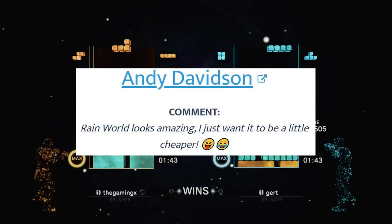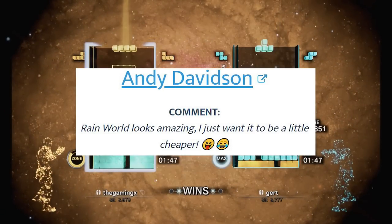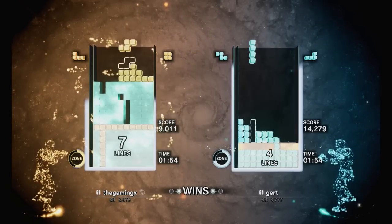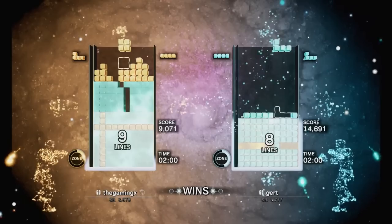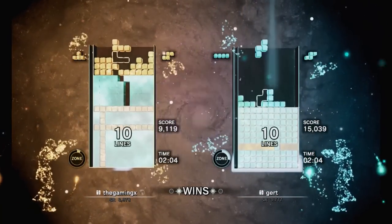Andy Davidson is our first winner of the week for the $10 eShop gift card. He shouted out Rain World and wanted a bigger price drop — it is a great, underappreciated game. Congrats Andy, drop me an email to claim your code. Everyone else, there's a second winner coming up shortly in the video.